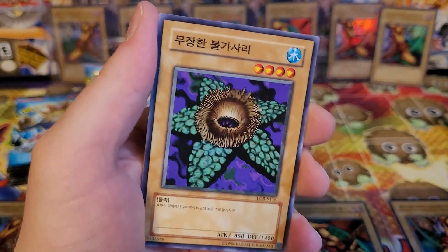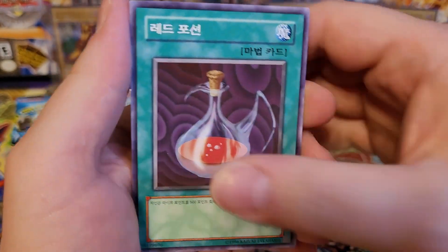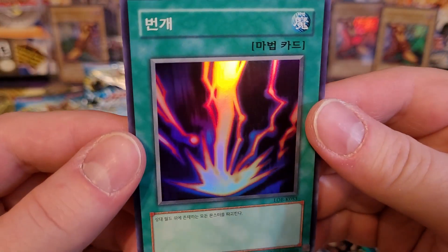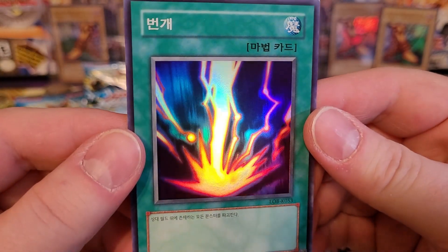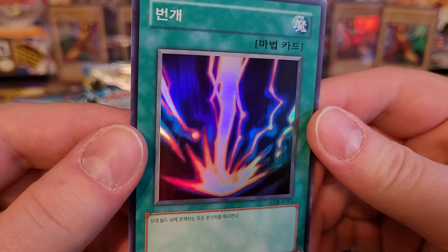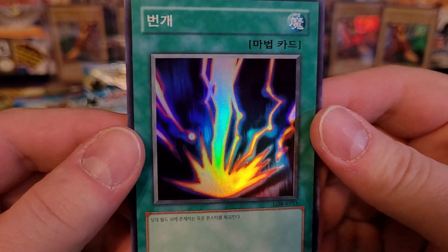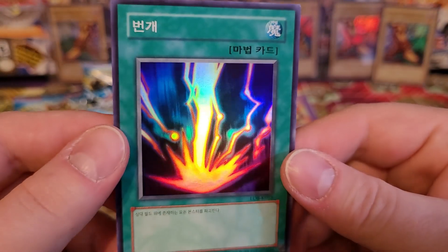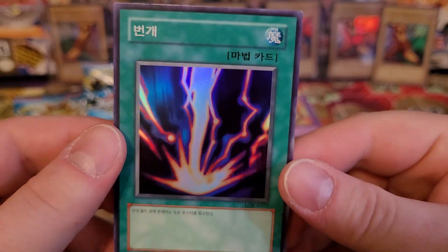Dragon Treasure, Armored Starfish, Mammoth Graveyard, Red Medicine. And a Raigeki! In the last episode I got three super rare magic cards: Swords of Revealing Light, Dark Hole, and — I can't even remember the other one.